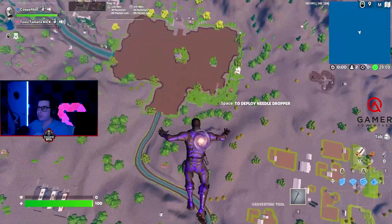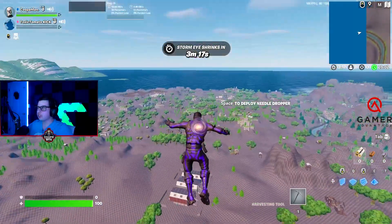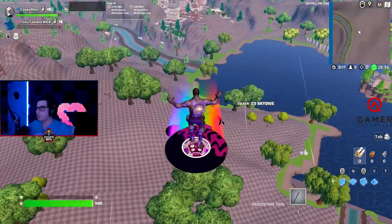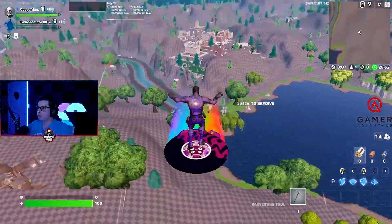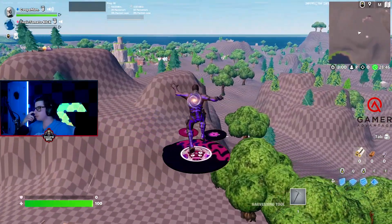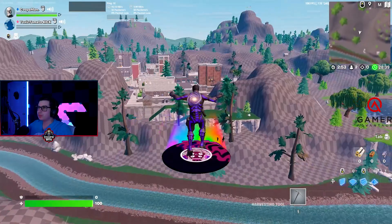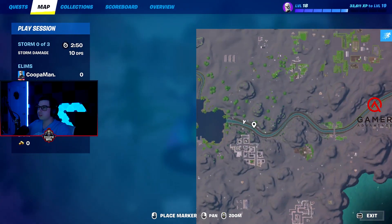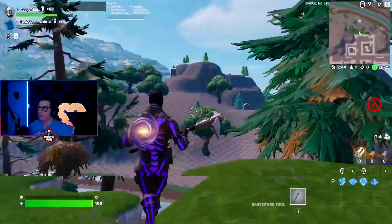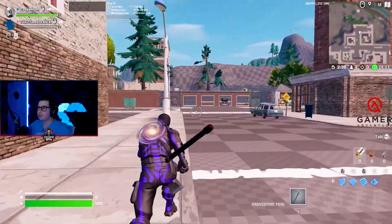I jumped out — don't worry about it, I want to explore it. This is the Chapter One map! I don't even know where I am, I'm just exploring. Apparently my textures look like this because I'm on performance mode, but holy smokes — this is crazy. I'm going to my hometown, Tomato Town!